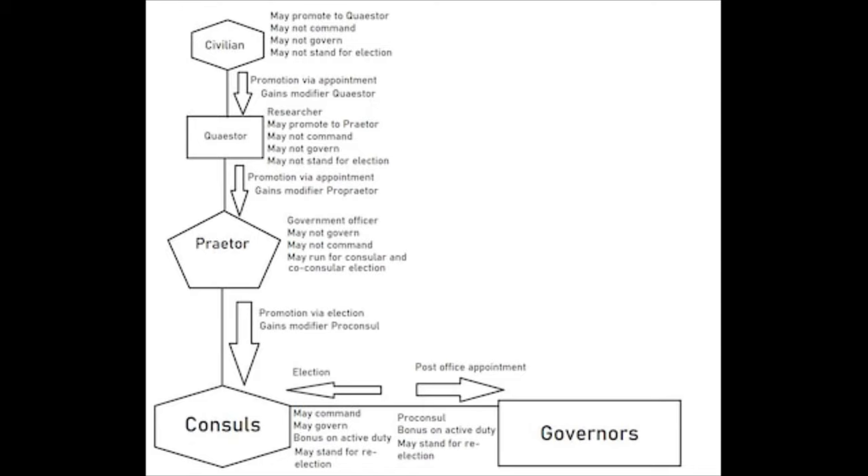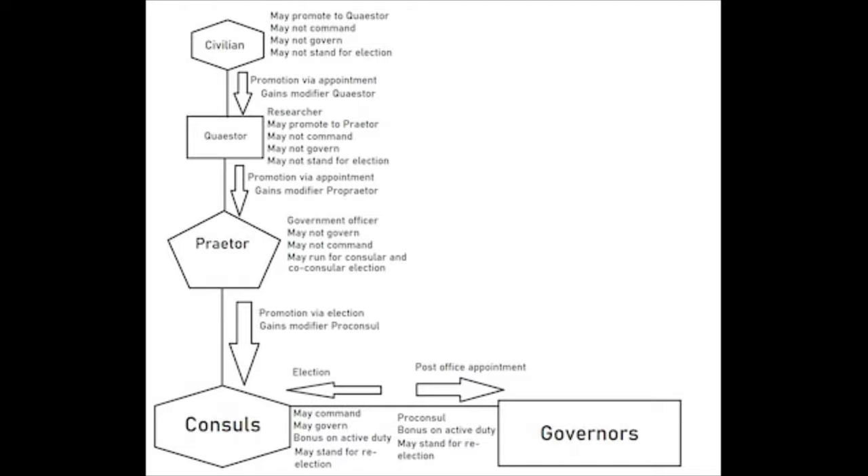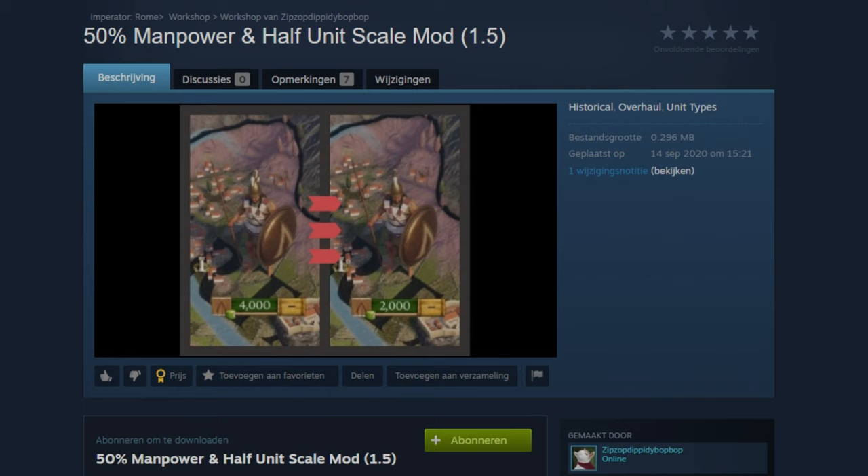As one commenter points out, it's a shame they didn't put this in the base game, instead placing the modern concept of the Republic onto something ancient. I don't know if this is why the current system doesn't have these steps, or whether it would complicate things too much in the game. But the maker is absolutely right in wanting to add this in the spirit of more historical accuracy.